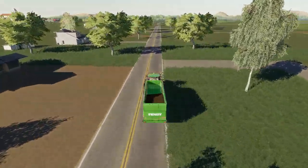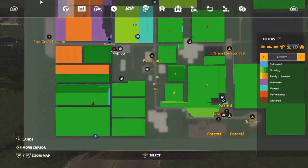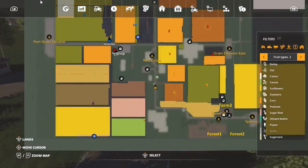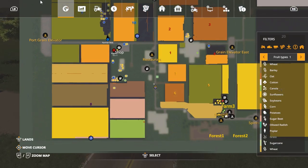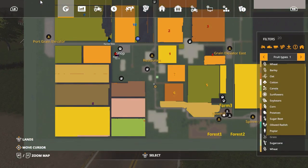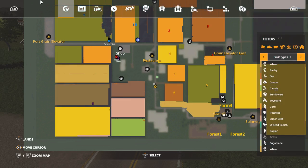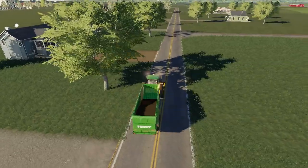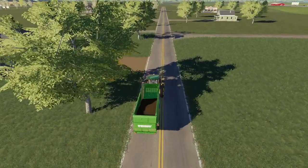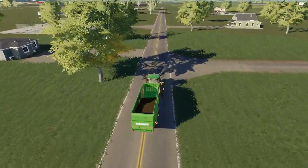What are all of our fields, by the way? We got corn almost ready, we got soybeans, and oats. We'll be ready to get rock and roll. Should have stopped on the side of the road but didn't. This other map is pretty calm.